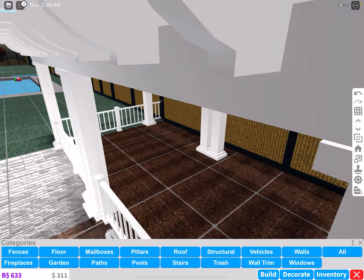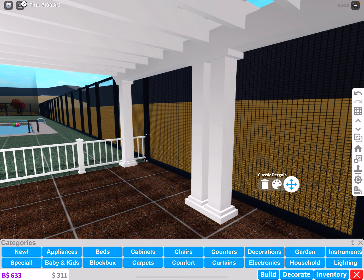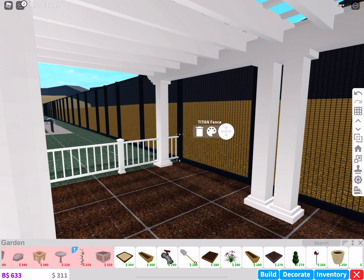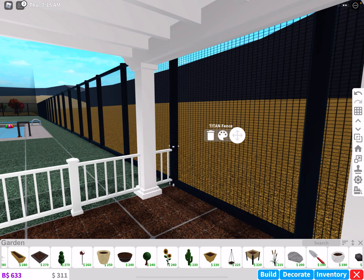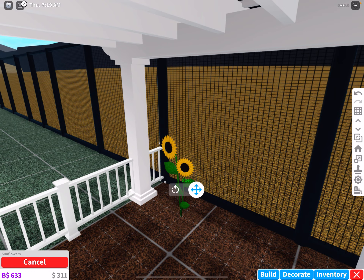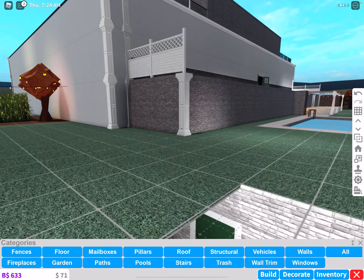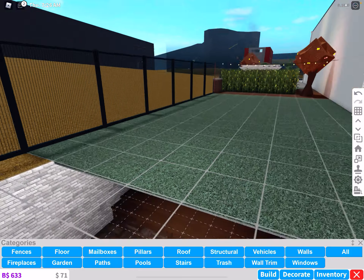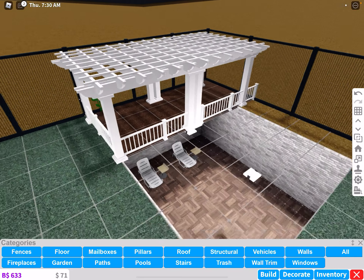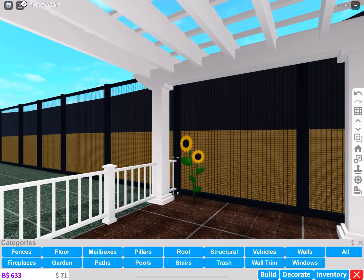So what you want to do from here is take out whatever garden material you want to use. For me, I'm going to use a sunflower as an example. You can plant many of these or just a few. Also for sunflowers, whatever way the sun is facing in-game — put them that way, just so you can be more accurate. So if the sun is facing that way, put it that way. Of course, I don't know which way the sun is facing right now.